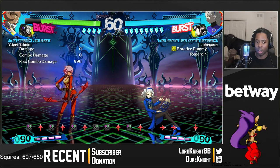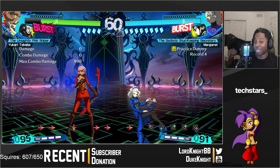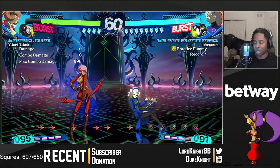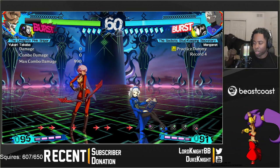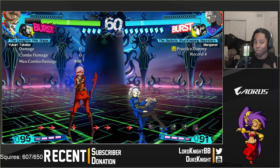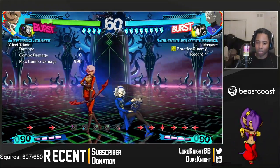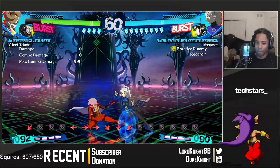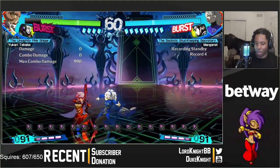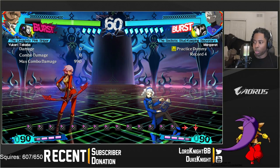For some simple offense basics: this game has gatlings, and the general order goes from A to D. Most characters have the same general gatling structure with very small differences. It's not like Guilty Gear Xrd where you go from punch to kick to slash to heavy slash — or Strive where everyone has the exact same gatlings. This game is in the middle. For example, Yukari can do three 2As where Margaret can only do one — small differences that make characters feel unique.